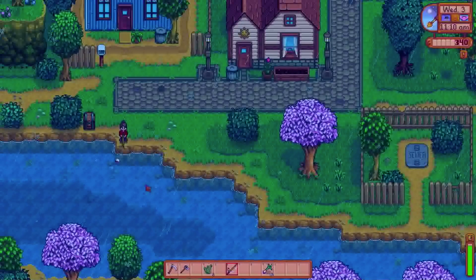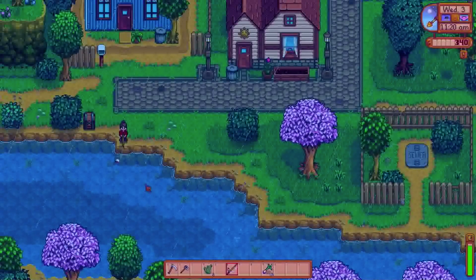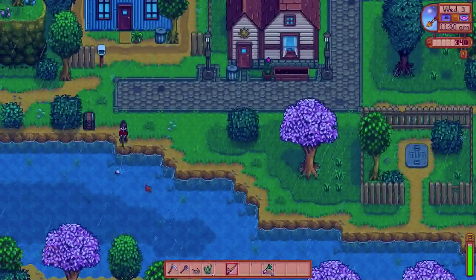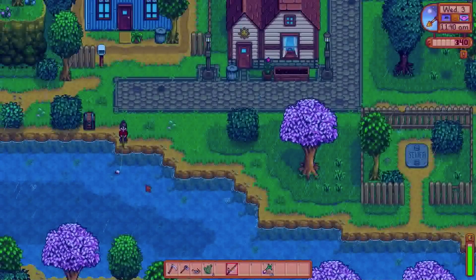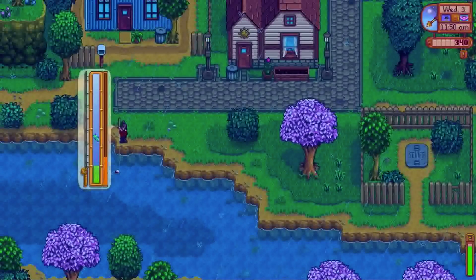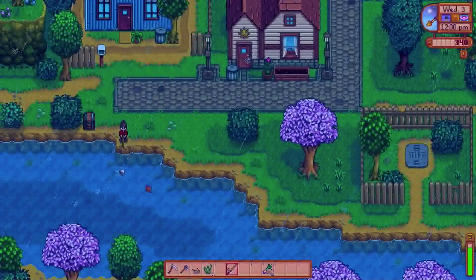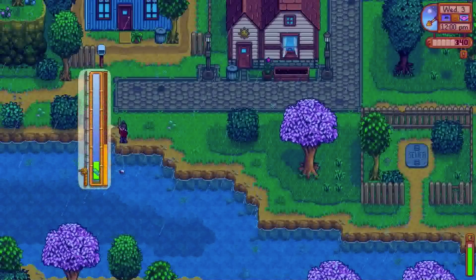More green algae - not terribly impressive. Fishing can be a little bit on the boring side in early game when you're not getting bites as frequently as you do later. Once you are able to put bait on your hook, that greatly increases the bite frequency. And also once you're able to increase your fishing level - oh my goodness, that is a catfish and I think I already lost it. I wasn't ready.